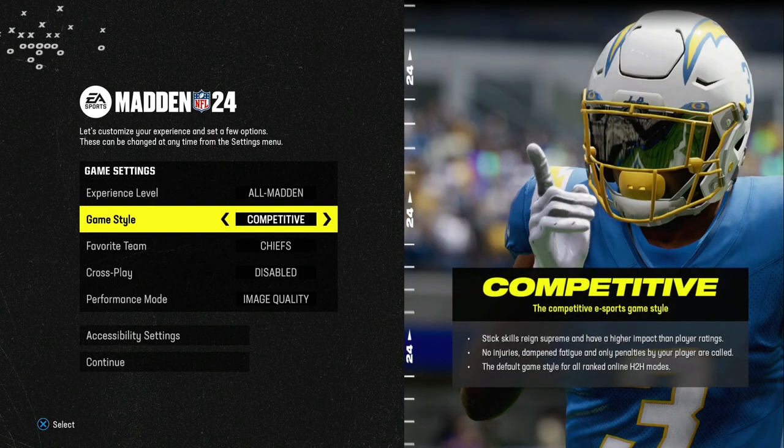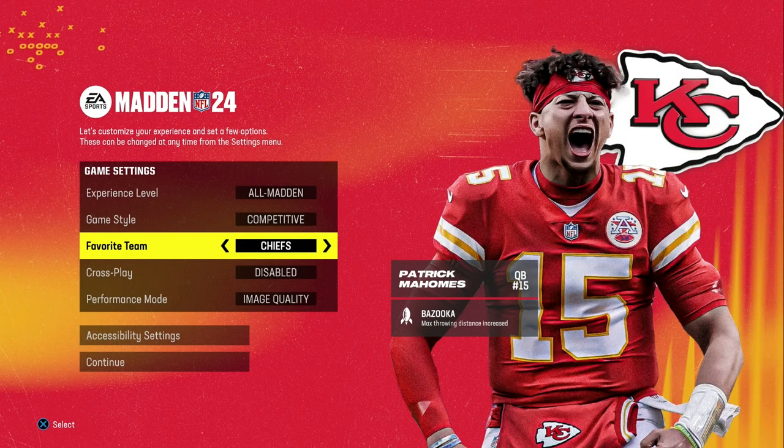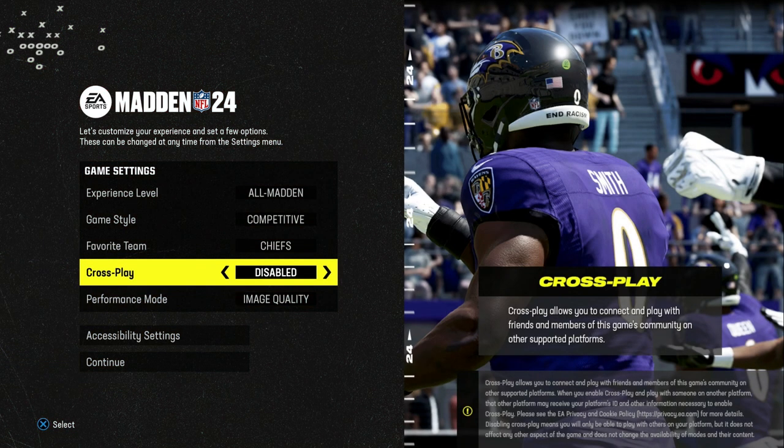For experience level, I like to go All-Madden, competitive. For favorite team, my team is Cowboys — you can hit them in the comments — but the Chiefs are the best regs team in my opinion. I really recommend disabling crossplay, at least for the first month of the game, so that we can make sure it works.